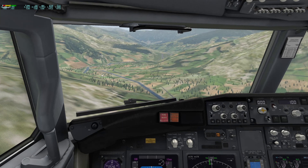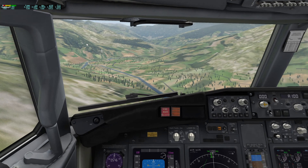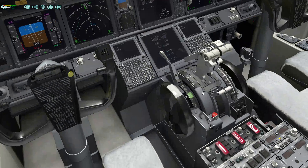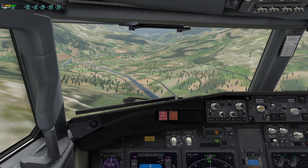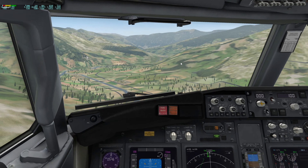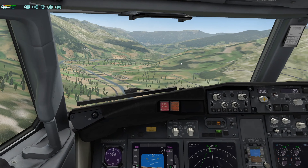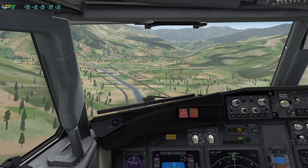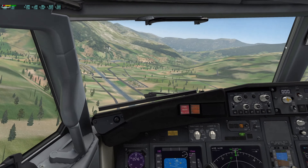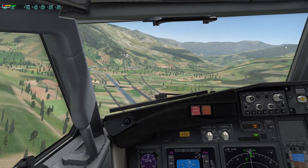So there we are in the Boeing 737-700 from Zeebo. Let's do all the procedures. Landing gear. Auto brake set to 3. Let's see if the Boeing 737 can land here.